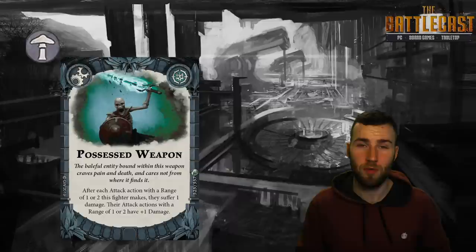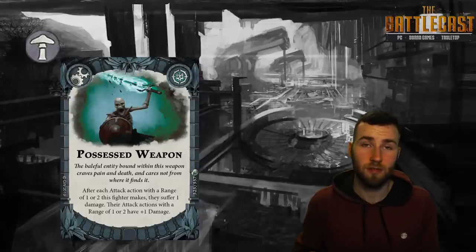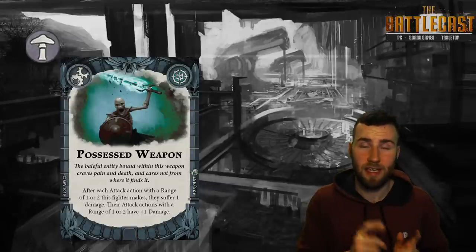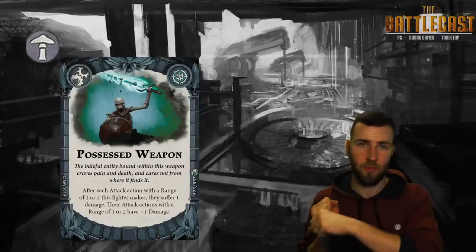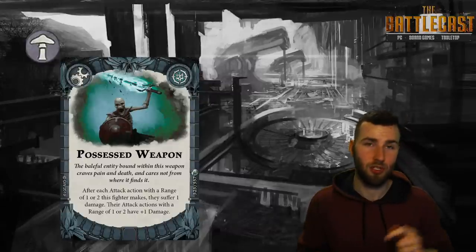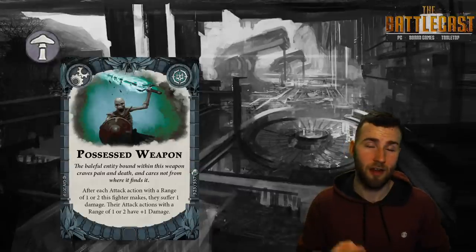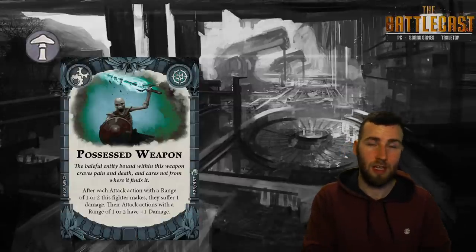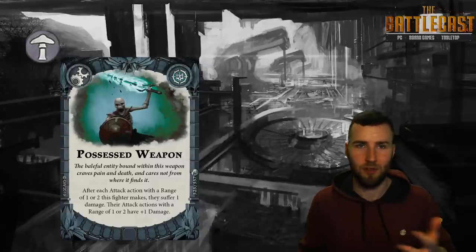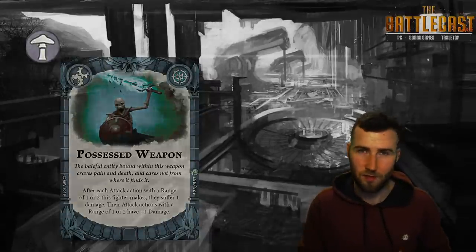Next is a really cool upgrade called Possessed Weapon. After each attack this fighter makes with range one or two, they suffer a damage, but their attacks with range one or two now deal plus one damage. This is interesting because the damage comes after the attack — unlike Demonic Weapon where a two-health fighter hits once but dies before the second attack. With Possessed Weapon, a two-health fighter could get off two attacks and then die after. You could also attack with plus-one damage, use My Turn, attack again, and then die. It might also help Molag inspire himself against a very defensive warband.